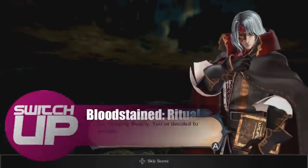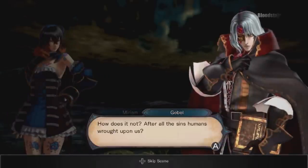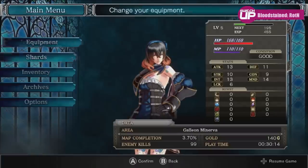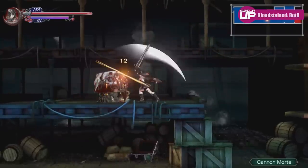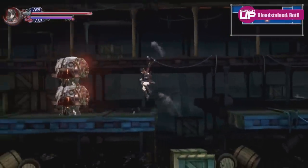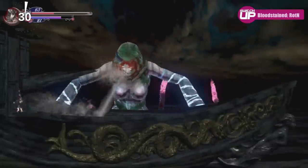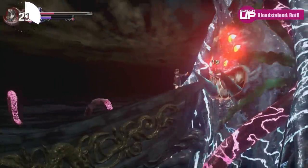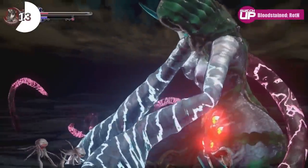Next up we have Bloodstained: Ritual of the Night — a gothic horror, side-scrolling action RPG Metroidvania set in 18th century England. When it came out I played it and really enjoyed it, but there were online complaints about input lag and other issues. They've since worked hard to bring improvements to the game, and while there's still a little bit of slowdown, it's nowhere near what it was at launch. This game was developed by Koji Igarashi, who was a big part of the Castlevania series, and came via a Kickstarter campaign. It didn't get the best reception at launch due to the issues, but it's since been recognized as the good game that it is — now is a great time to pick it up.